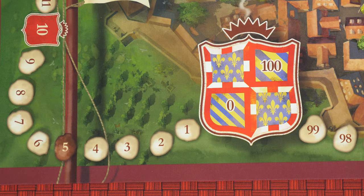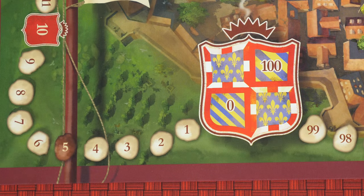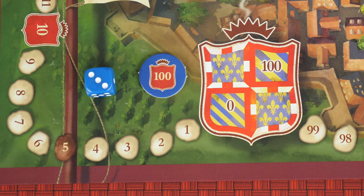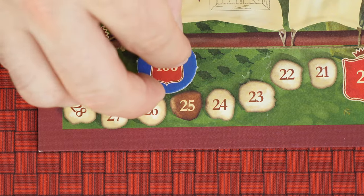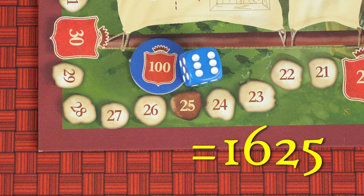You'll notice the score tracker only goes up to 100. If you go over that amount, you can use it in combination with this point token and your second die to help keep track. For instance, you might do something like this to signify the number 1,625.